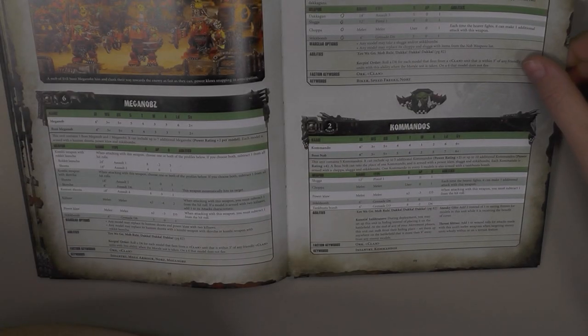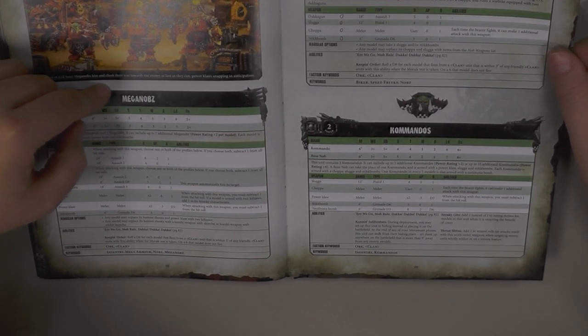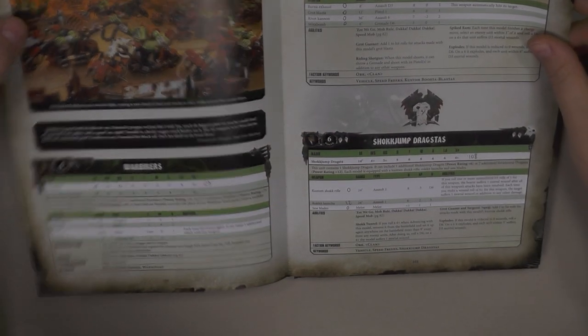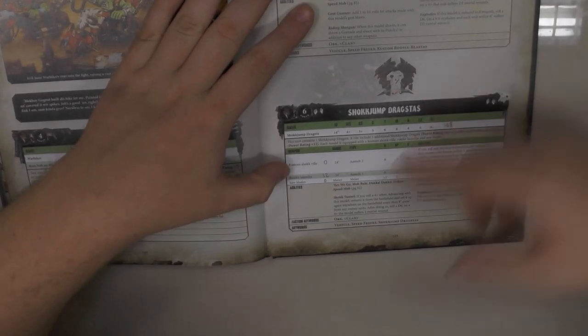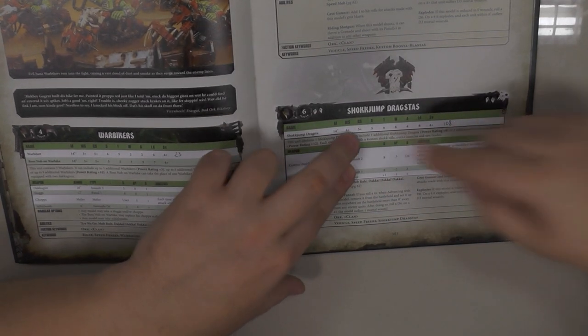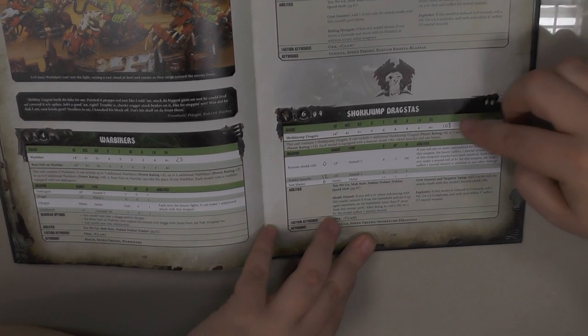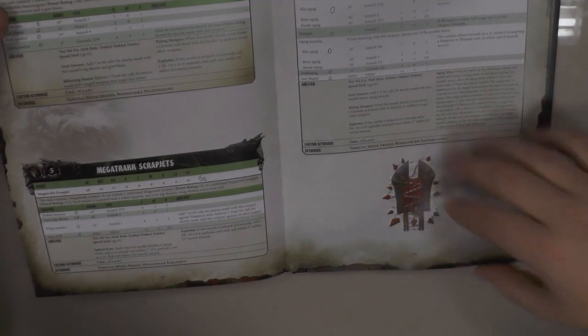Everything is a bit cheaper than in the Index Codex, but I think those guys still cannot compete with some Eldar or Imperial Guard Astra Militarum. Warbikes and those new vehicles on paper seem really good — two shots with Ballistic Skill 3+, Strength 8, AP -3, D6 — but still it's 120 points each and a very big base. I don't think we'll see many of them on the battlefield.